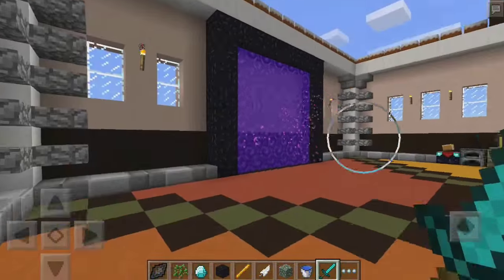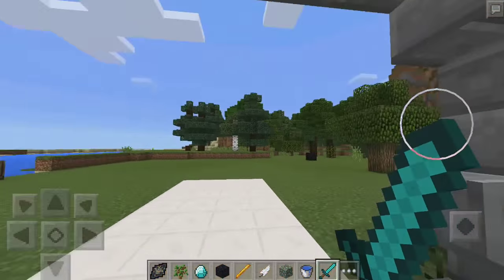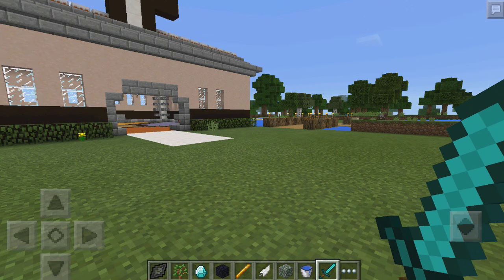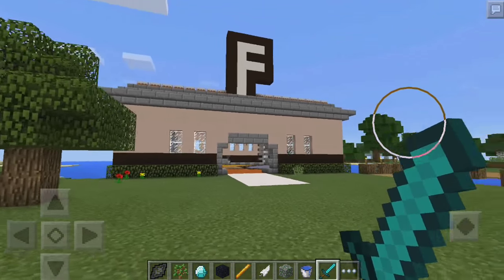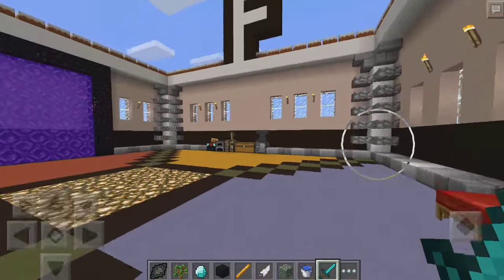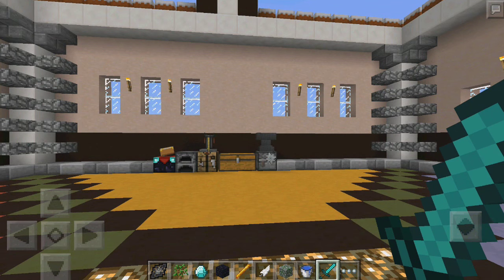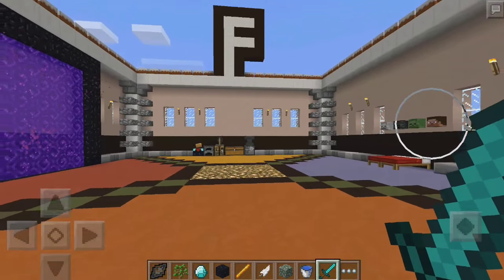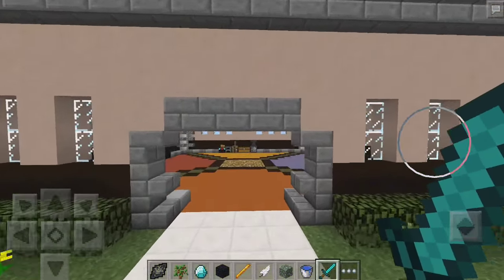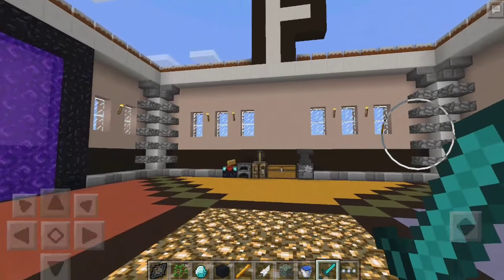What's up guys, Fusion Droid here and welcome to another video. Today I'm going to be showing you guys an incredible mod that adds 7 different dragons that you can tame, ride, and keep as pets. I'll leave a link in the description below. Make sure to import the texture pack first, then close Block Launcher, reopen it, and import the script, or else you'll get an error and won't be able to use this mod.